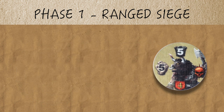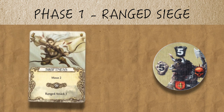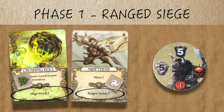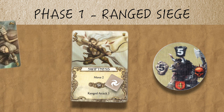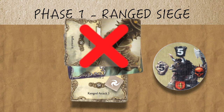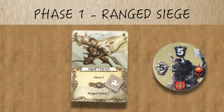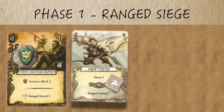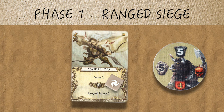In the ranged siege phase, you have the opportunity to strike an enemy first before it has a chance to attack you, but only with cards, units, or skills that have the word ranged or siege on them. Cards cannot be played sideways to give you a ranged or siege attack of one, since ranged and siege attacks are not basic attacks. To successfully perform one of these attacks, you need an attack equal to or greater than the armor value of the enemy. If you can't put an effective attack together, the attack will be ineffective since the armor value goes back to its original value as soon as the next phase starts. So it's better not to even attempt it, as you'll just waste your resources.